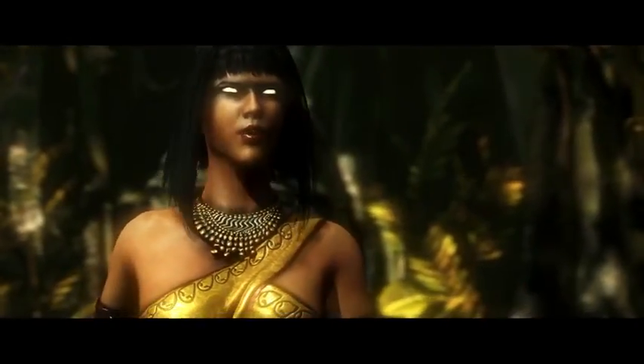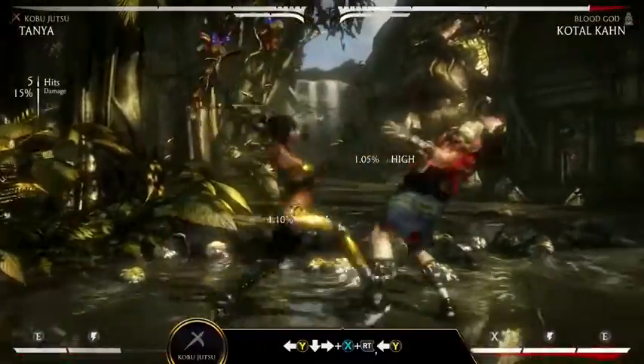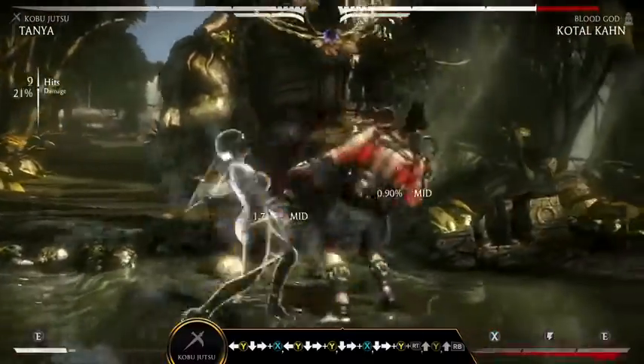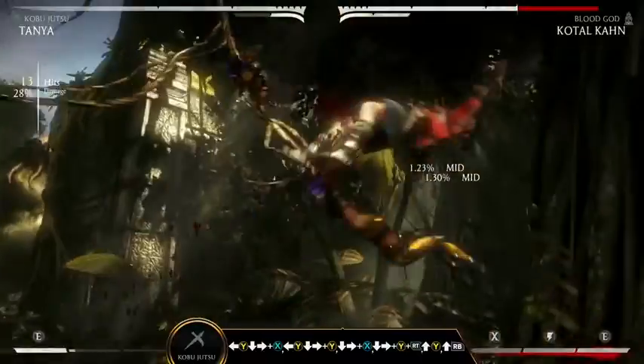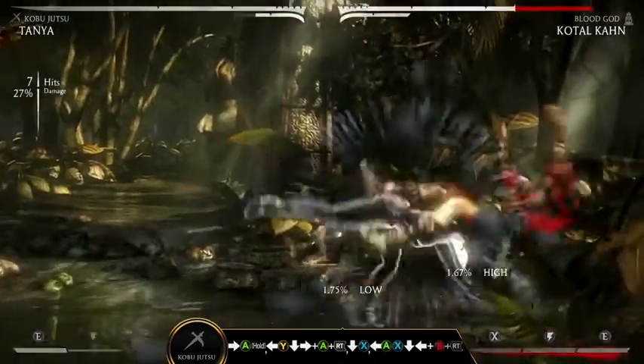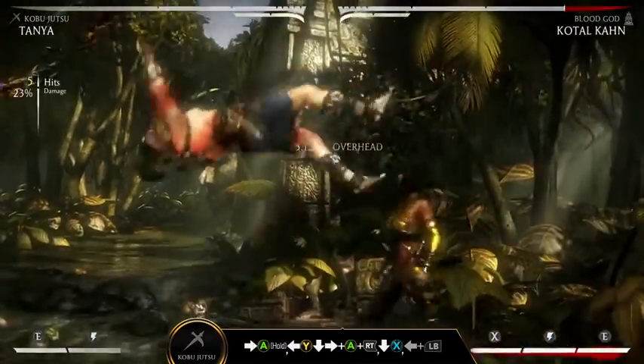In the Kobujutsu variation, Tanya rushes down her enemies with her trademark Tonfas. The third hit of Tonfa Swipe — Down Forward Y — can be enhanced to launch her opponents. While Tonfa Throw — Down Forward X plus Right Trigger — can be used to extend her combos. Utilize Tanya's swift multi-hitting Tonfa attacks to keep up the pressure and lock down your opponents.